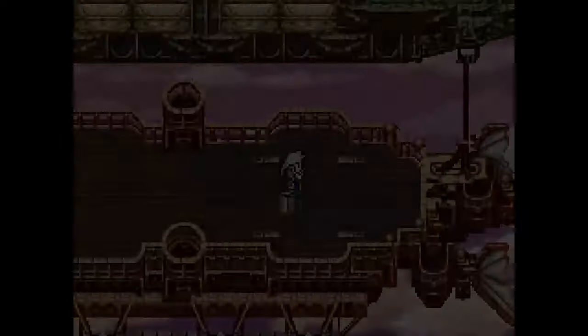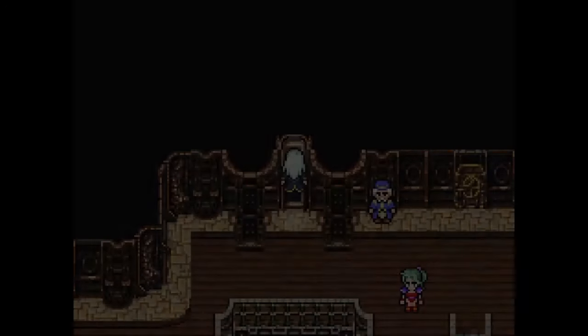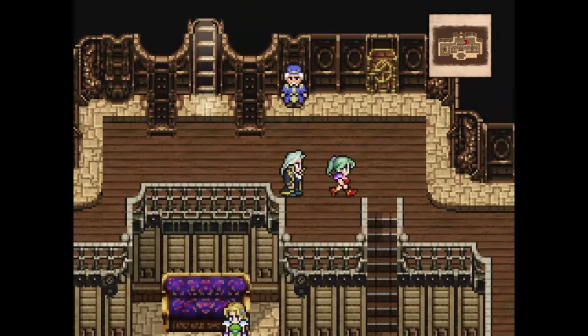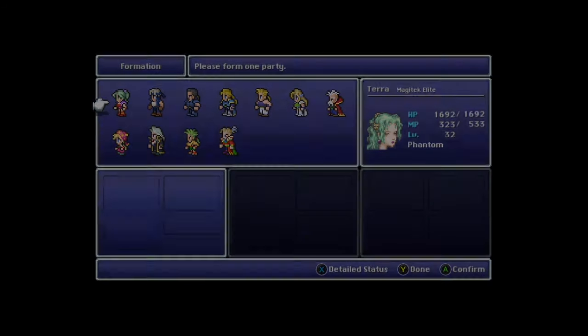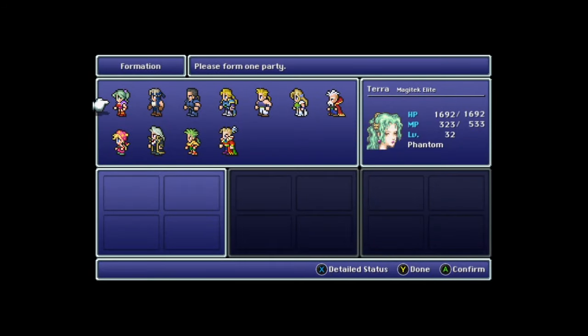Okay, but that party at the sealed gate was still just Realm, Terra, Locke, and Strago. So what about Kefka? Well, go talk to one of your party members on the airship and see who's in your roster. It seems Kefka disguised himself as Locke and snuck on board while none of us were aware.